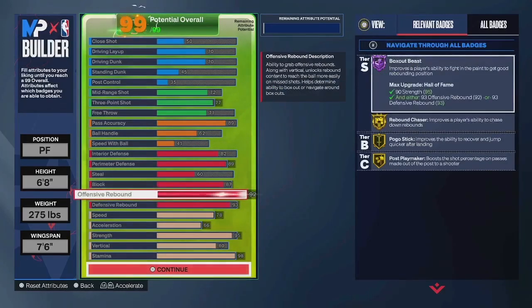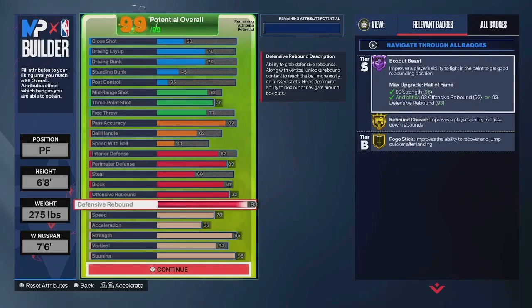I went 92 offensive rebound. This build's mostly going to be a spot-up in the corner, so when they shoot, just completely sprint to the rim — you should be pretty set at snagging those rebounds. And you have post playmaker, so if you get the board and kick out, you'll get a pretty nice boost. 93 defensive rebound is for Hall of Fame box-out beast.